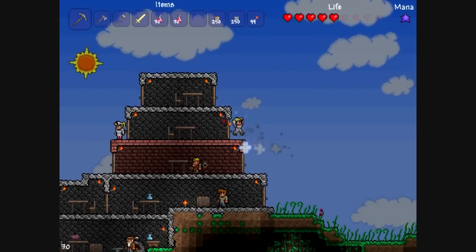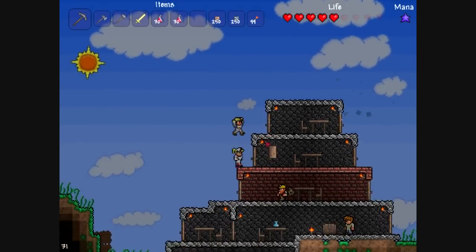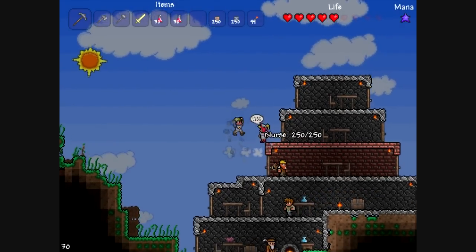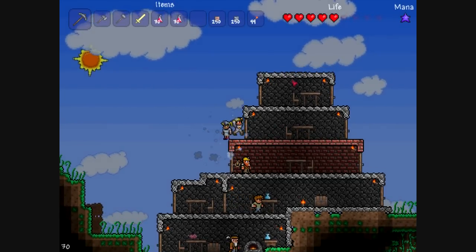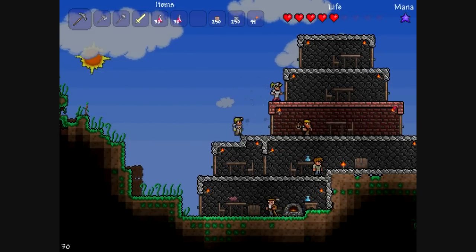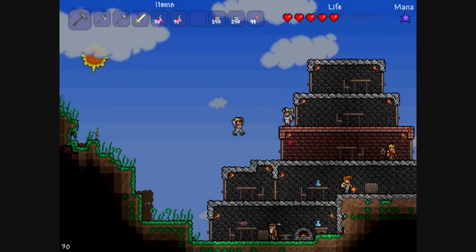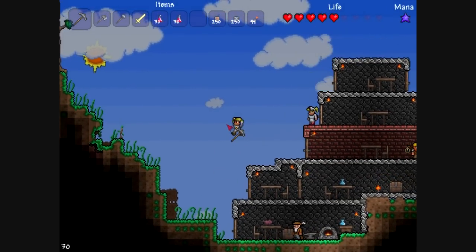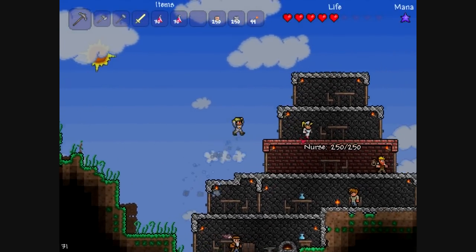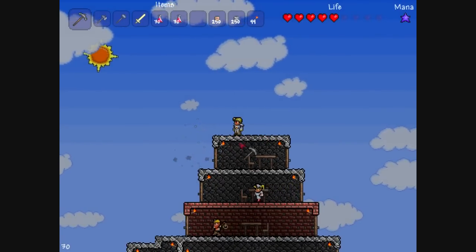I've added two more floors onto the top of this building here and I had a nurse and a demolitionist move in pretty quickly. The top two layers are made of stone and the walls are made of stone as well. I'm gonna leave this as the only red brick part of the building for now. There are only a few more NPCs that I can get to come and live in my house.